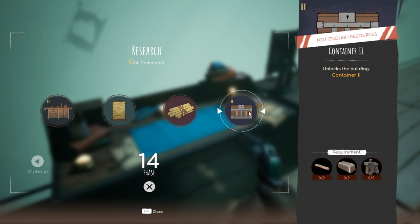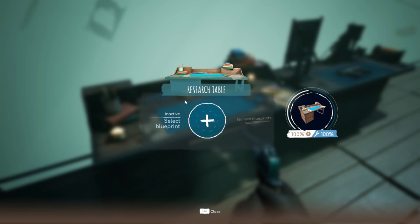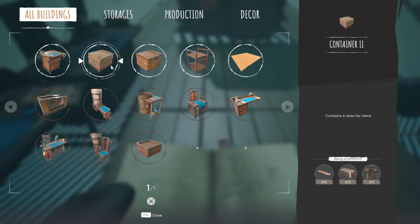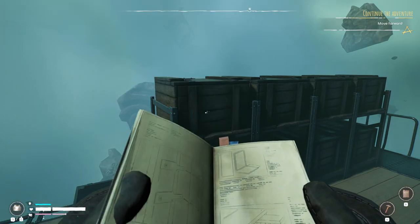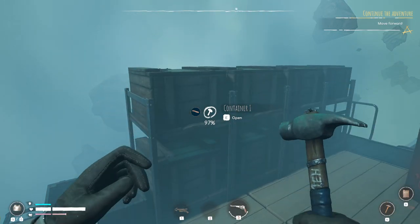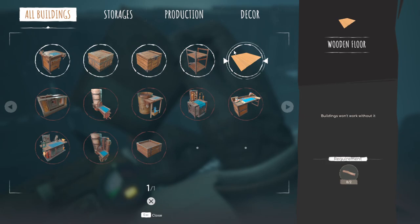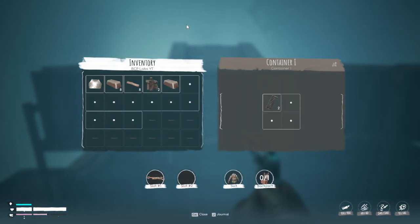I actually wanted to look at the container two — it's two iron, two bolts, and two wood. Let me figure that out. I should have enough. I crafted some extras, so we can actually craft one. Maybe it'll allow me to upgrade but I don't think that's how it works. Let's see what this needs. I actually have enough — and how big is it? It's the same size. Can I actually upgrade? No, there's no upgrade option. Which one was empty? That one was not empty, and that one was not empty either.